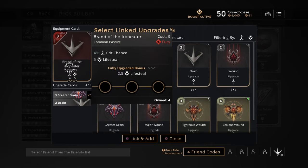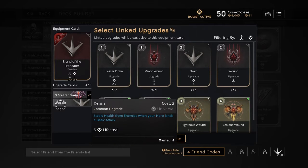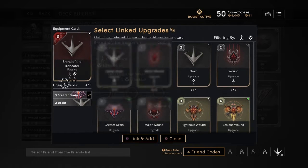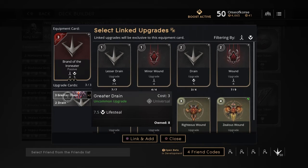Brandonto Iron Eater: 4% crit, 5 lifesteal, 2.7 lifesteal once you fully upgrade it. I equip this with two greater drains and a drain, so that gives me a decent lifesteal. Around mid game, once I finally get this equipped — and depending on how I'm building it might be a little later — once I get Brandonto Iron Eater, the Raptor camps are easy peasy.